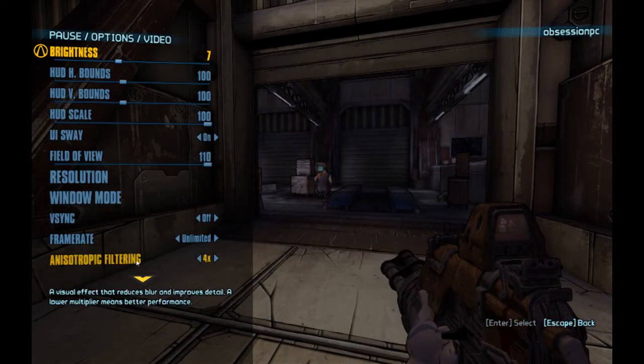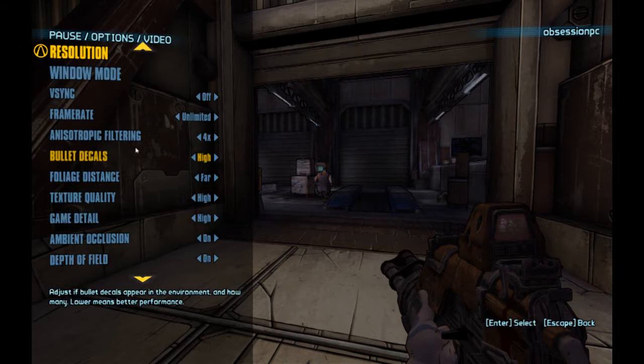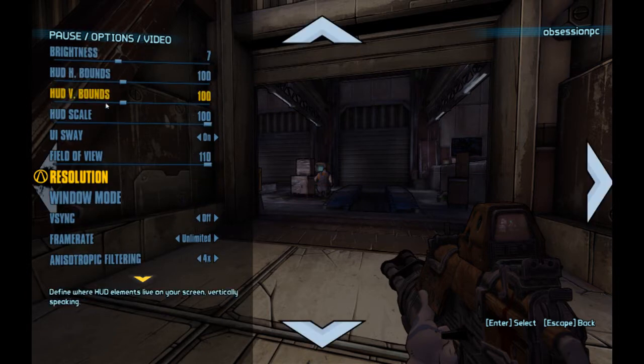I'm actually running the physics on high. I played around and I can probably crank up anisotropic again and it doesn't make a difference. So you see physics on high, everything is high — on, on, maximum. By trying things out, the graphics settings didn't make a difference.